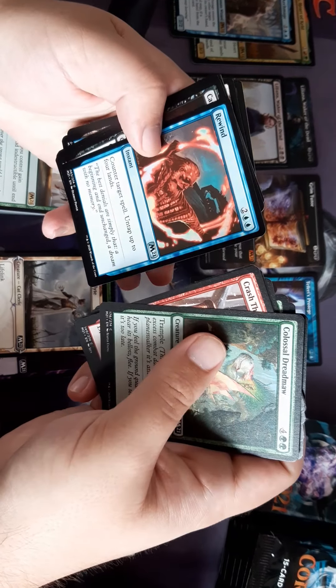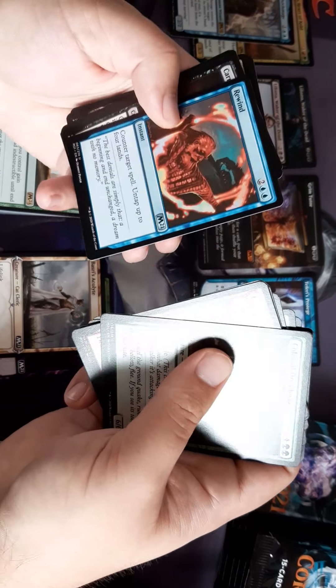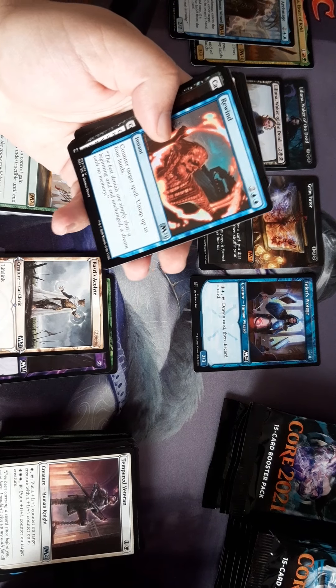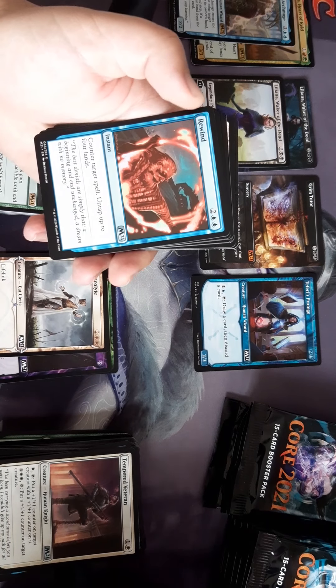Blue-white fliers is just going to be a good time and I've already got blue-white fliers in it. Rewind — seems a bit silly. Counter a spell and untap four lands, so it's essentially a free counter spell.